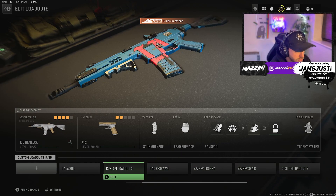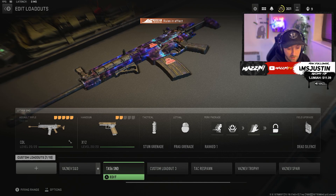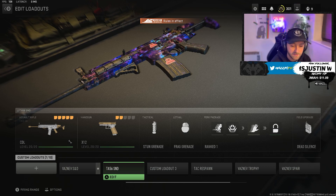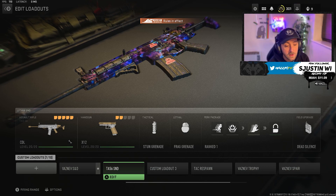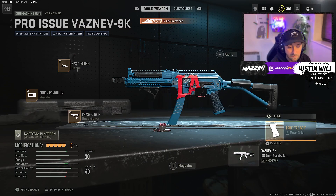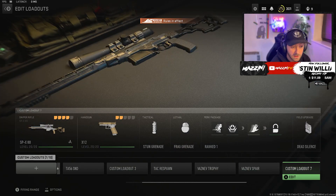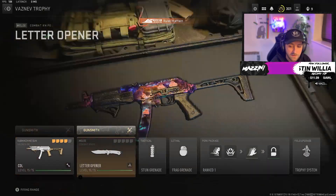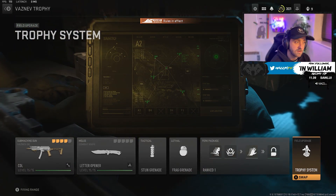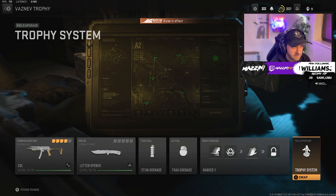Now for the perk package options you should have set up on your account. As you can see, I've got all the S&D loadouts saved — two S&D ones are the main ones I use. I don't really run trophies myself, I have a teammate who does, but I definitely recommend going into your gunsmith and saving a copy of your class, then copying it over to another class slot with a Trophy System added. That way when you're playing Hardpoint, you won't get stunned and grenaded as much and you can actually win your gunfights.